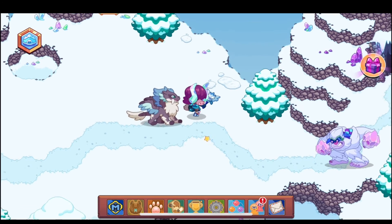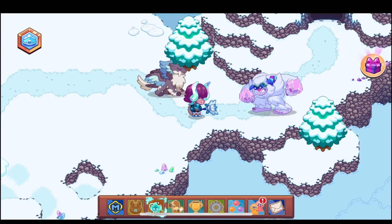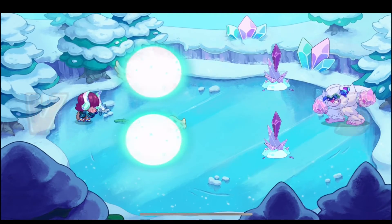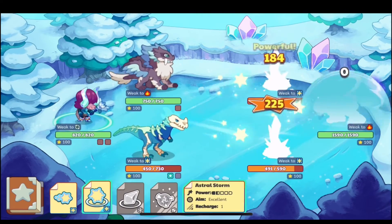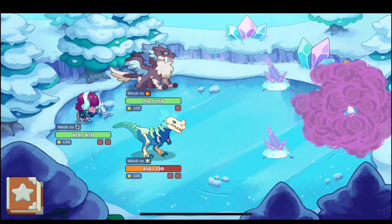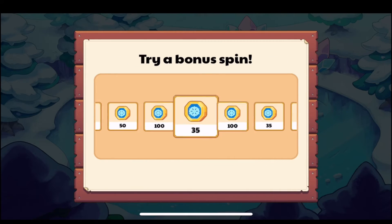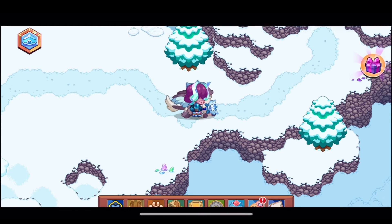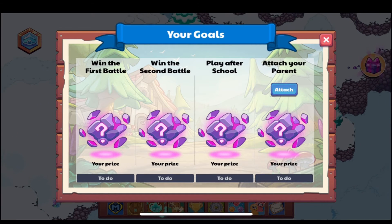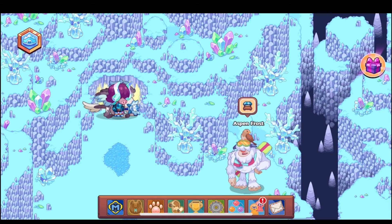Supposedly the way to complete the first goal is to defeat the first boss in Crystal Caverns, the Grumpy Yeti. Let's go ahead and do the battle and see if we can get it. All right, let's see what happens — and kind of as I expected, it looks like we got nothing.